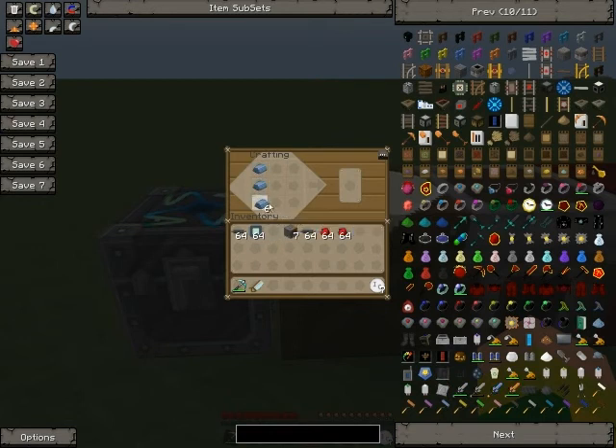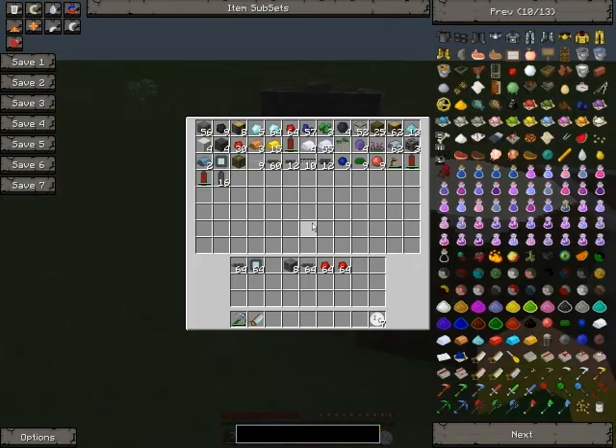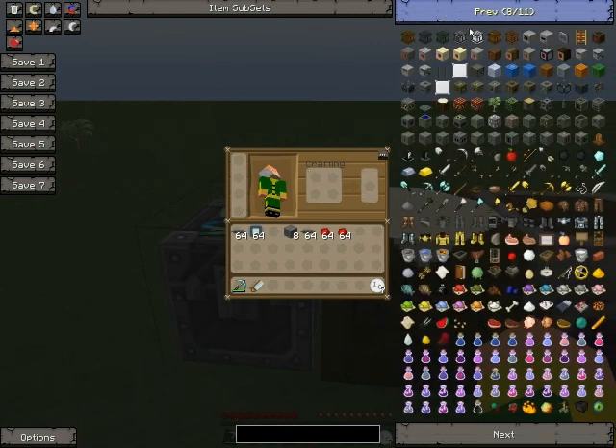To make a machine block you would need 8 refined iron to make a block, and you can undo it again. I would go to page 8 on mine. I will be showing you how to make a generator.